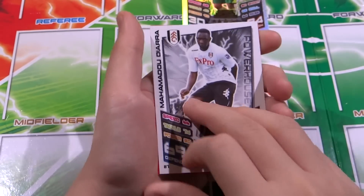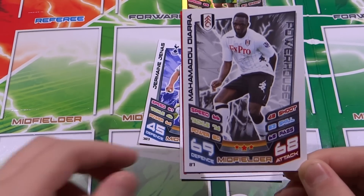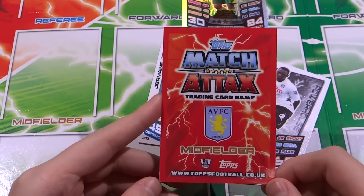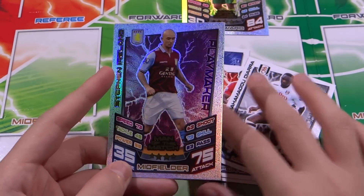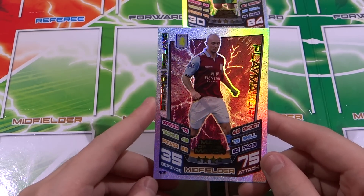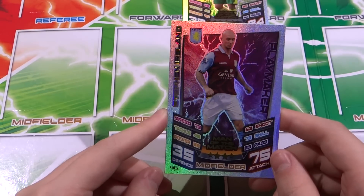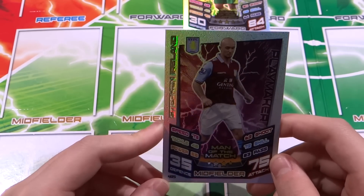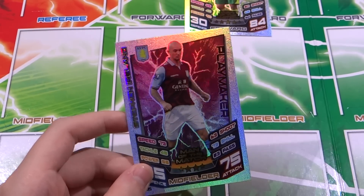Full hand midfielder - Mahamadou Diara: 69 defense, 68 attack, 3-star powerhouse. Not a bad all-rounder. Last but not least, an Aston Villa midfielder - it is Stefan Ireland, not Stefan Warnock. Playmaker: 35 defense, 75 attack, 73 speed, 48 tackling, 52 checking, 58 power, 63 shooting, 73 skills, 83 passing.